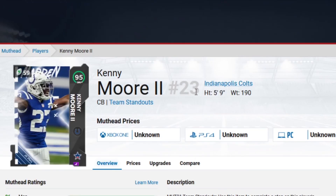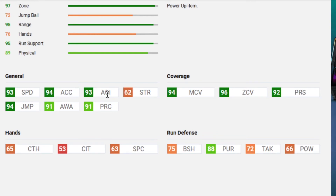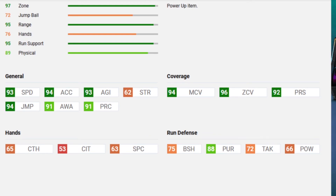Kenny Moore is the cornerback for the Indianapolis Colts. He is a slot cornerback — very good card. 93 speed, 94 acceleration, 93 agility, 94 man, 96 zone, and 92 press. With power up and max lockdown, you're going to have 99 man and zone. On theme team you'll have 98 speed give or take. Colts fans will be okay with this one. It's just a shame that they don't have Peyton Manning yet — I don't know why he's not in the game at the moment.